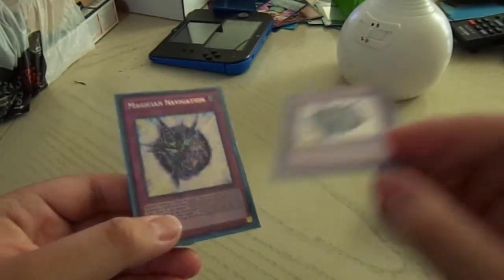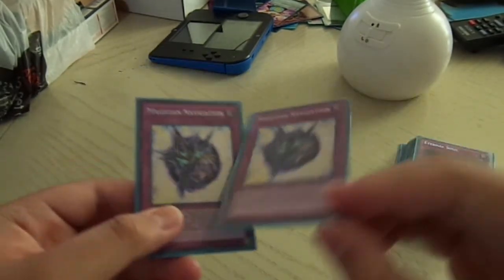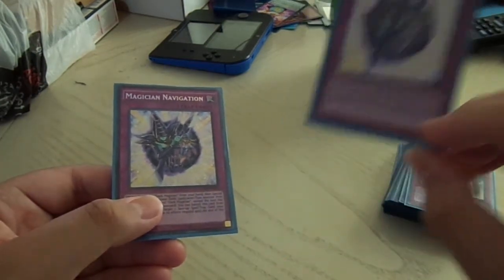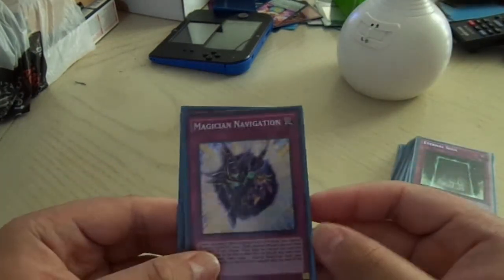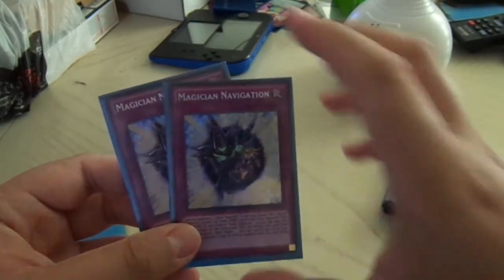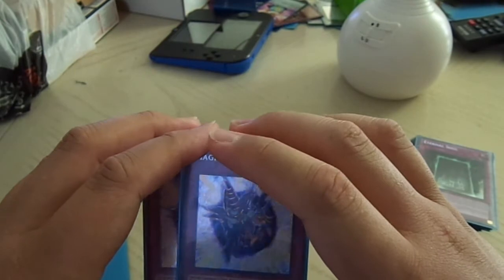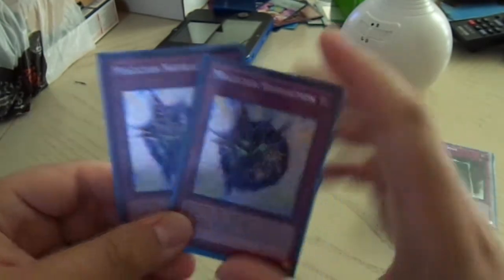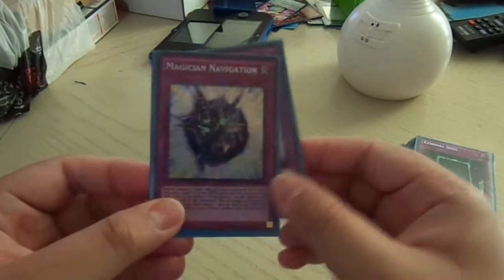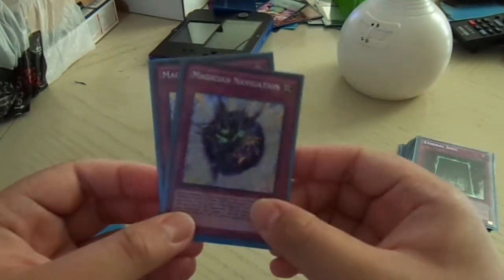So if they Twin Twistered — nope. If they Raigeki'd — nope. If they used Solemn Strike — actually no, you can't stop that because that's a counter trap. Magician Navigation really isn't that great. It's a $20 card, but the thing is it requires a Dark Magician in your hand, and for the second effect it requires a Dark Magician on your field.